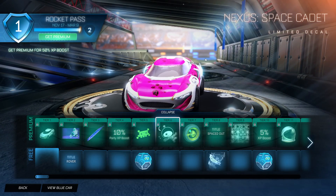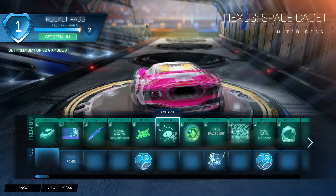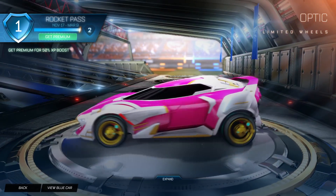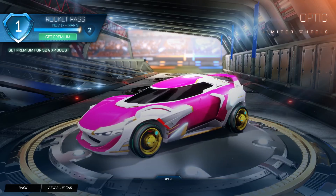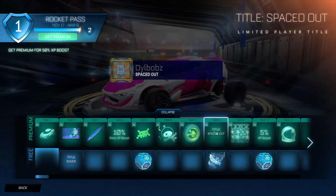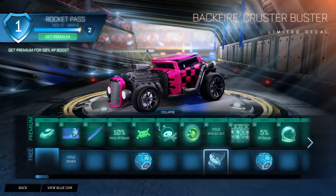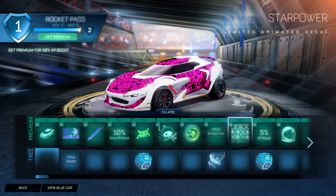Then we have an Uncommon Drop. We have the Nexus Space Cadet - we've seen this before on other cars, but this is perfect for this theme. Then we have the optic wheels, which I think are all right. If you can get these painted in titanium white they'd look really cool. Then we have Spaced Out, which is a title. We have Cruster Buster, which is like a pizza thing for the backfire.